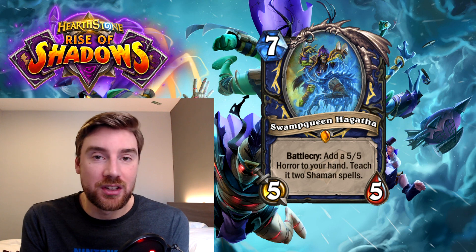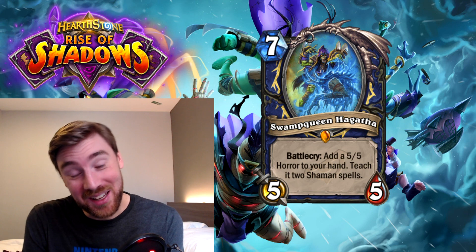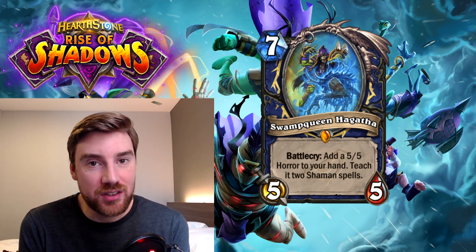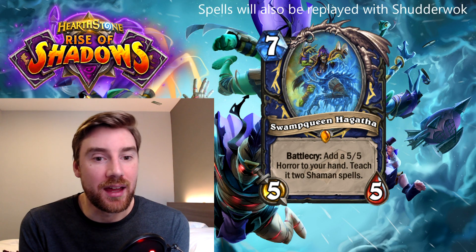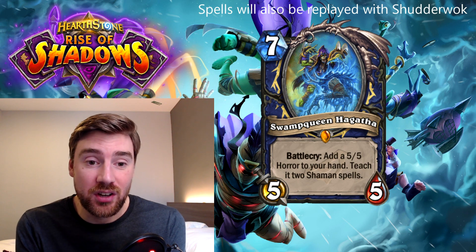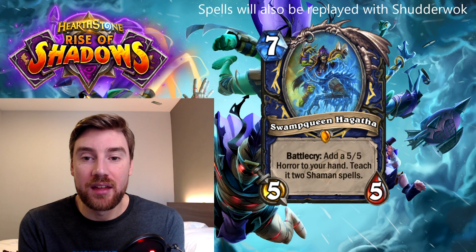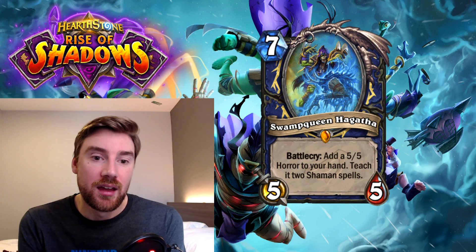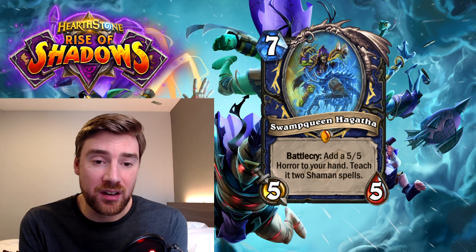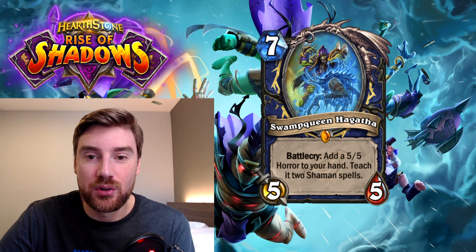It can be really good. The problem is that Shaman does have some bad spells — you don't want to be discovering Ice Fishing unless you're playing a Murloc deck. But the fact that you can discover spells should help you limit that, and the direct damage spells are targetable so you can target them at who you want. I think this one can be really good. Maybe we'll see some more powerful Shaman spells to go with it. Kazakus was really fun — I really enjoyed that card — so another one with a similar mechanic is good to see.